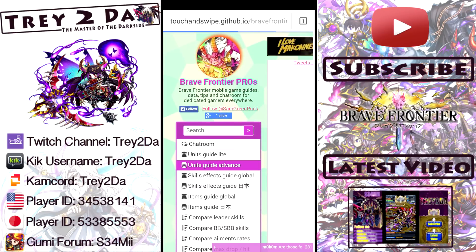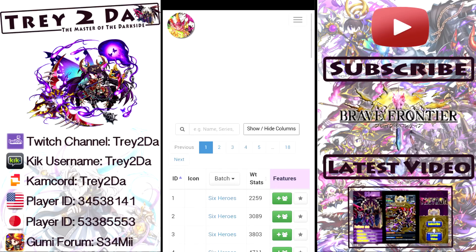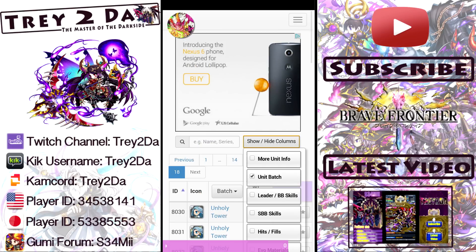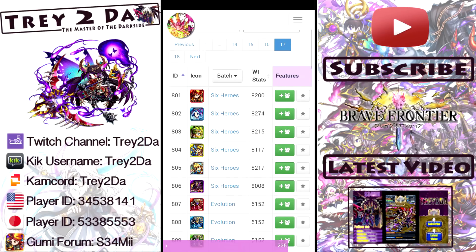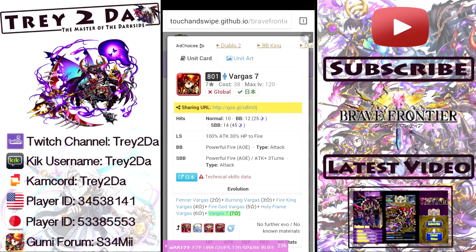Let's go over to the unit guide here to get a little bit more information about these units and find our seven stars. Here they are — here are the new seven star units. I'm just going to take a quick look at their stats; they're all looking pretty epic. These are fairly newly released units, so the seven stars have a cost of 38 and they can go up to a max level of 120, which is excellent.